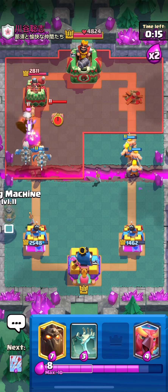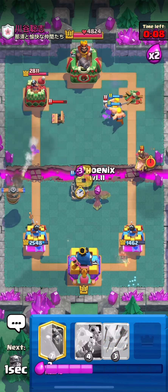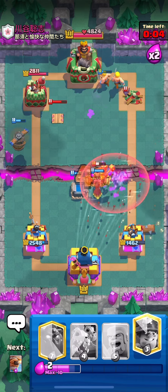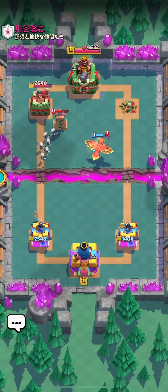By the time he gets another hog going we'll have the phoenix and tombstone in the anti-earthquake spot. I've been saying anti-earthquake spot over and over and I don't even know if he has an earthquake — he hasn't played it once this whole game!